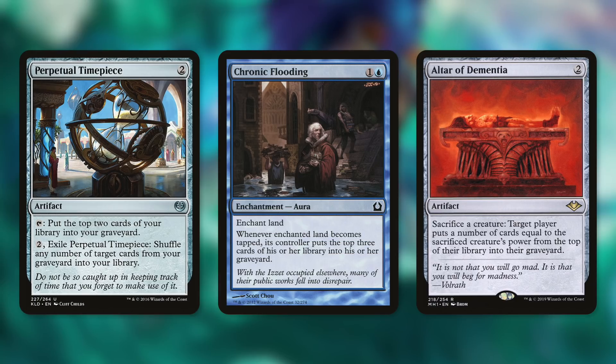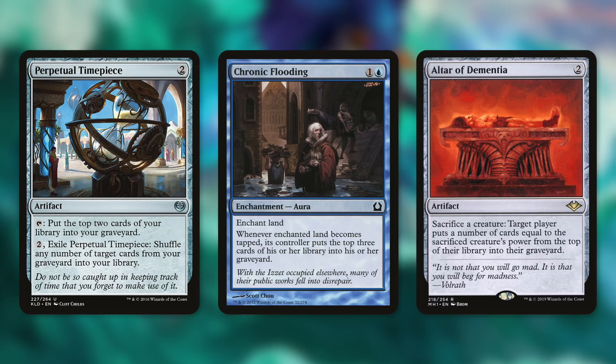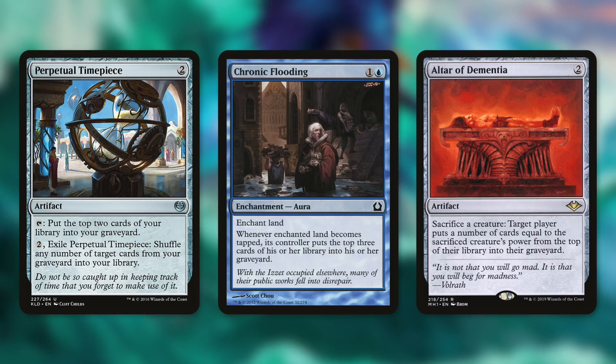Altar of Dementia can help in multiple ways. Let's say you've got a creature in play that has an ETB or LTB and you want to Encore it for multiple copies — you can sacrifice it, mill yourself, and then use your commander to Encore your creature back as multiple copies. Also, those Encore tokens do have haste and attack each of your opponents, but you have to sacrifice them at the beginning of the next end step anyway, so you might as well sacrifice them to Altar of Dementia to mill yourself even further.